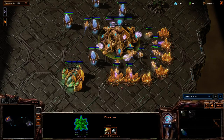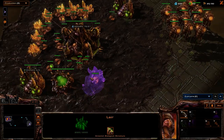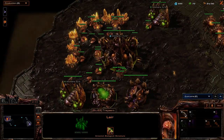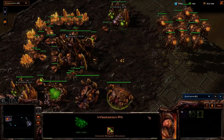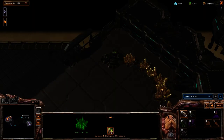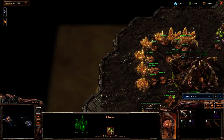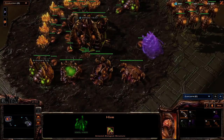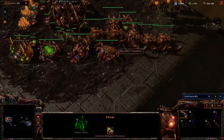The only thing you need gas for is upgrades — that's it. For Zerg, gas is just for upgrades. Everything builds instantaneously. There are two bases, and there are also two Zonaga Watch turrets on the north and south side of the map. The object is simply to go kill your opponent — it's a regular game of StarCraft, except it's Speedcraft.